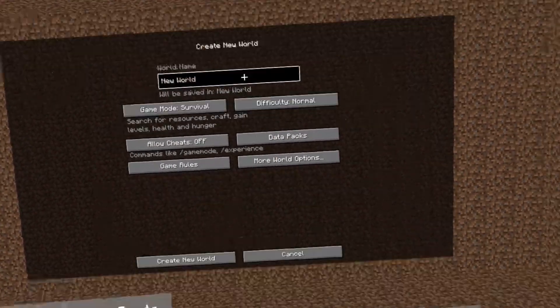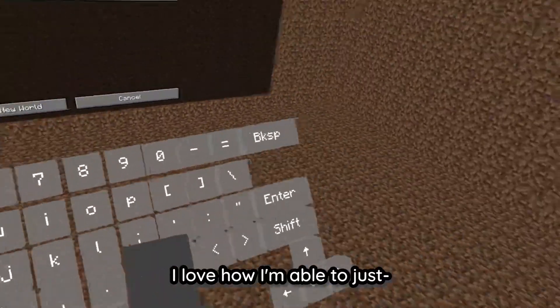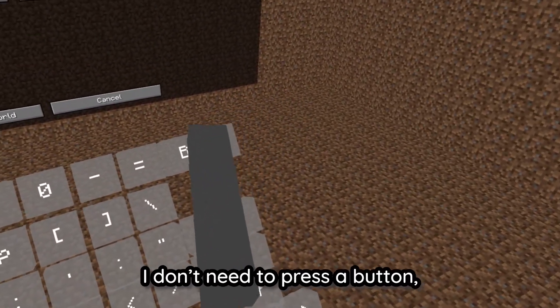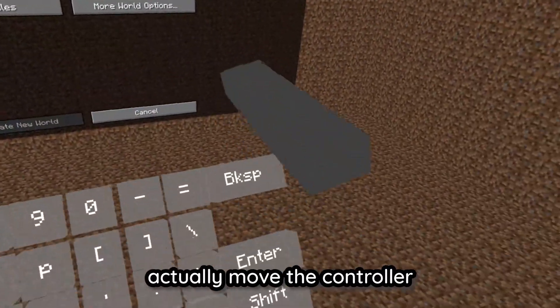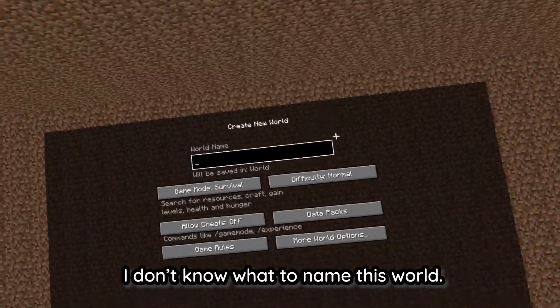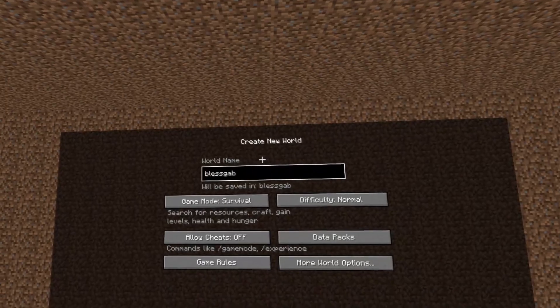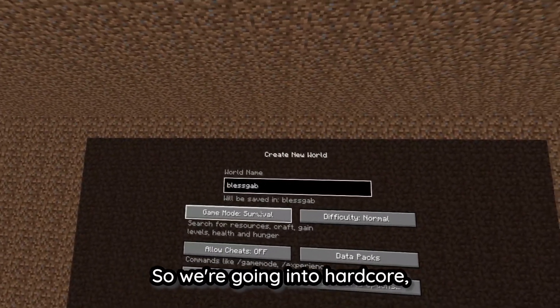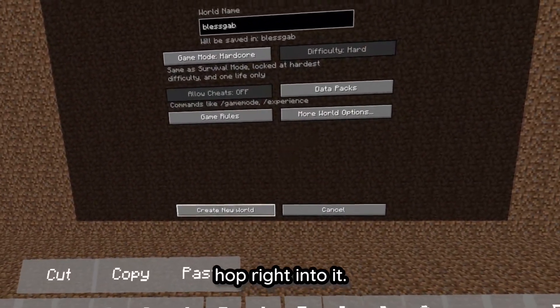Start up a world. I don't know what to name this world. I'm not a coward — I was raised to be a brave young man. So we're going into hardcore. Let's just hop right into it.